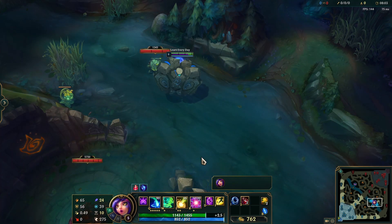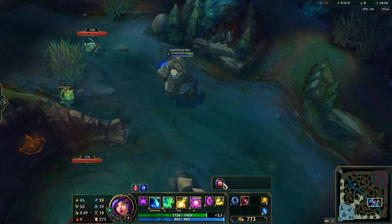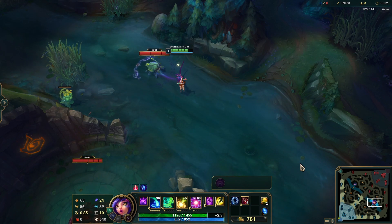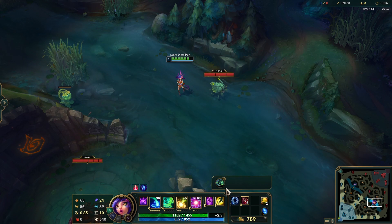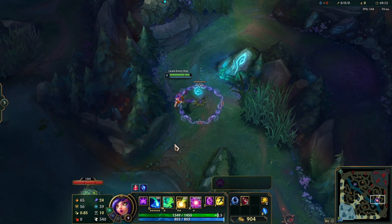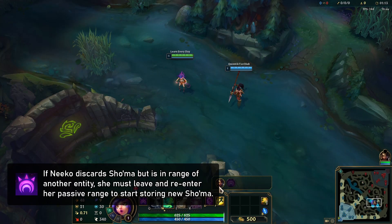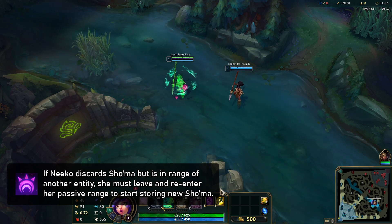The most drastically changed part of Niko's kit is her passive. Not only are Niko's disguises harder to break, but she is now capable of transforming into most non-champion entities. If Niko stands near a non-epic monster, a minion, a trap, a ward, or a plant for two seconds, she stores their Shoma and becomes capable of transforming into them. Niko can only store the Shoma of one entity at a time and can discard that Shoma by clicking the X, but she's still capable of freely transforming into any of her allied champions without having to charge up.